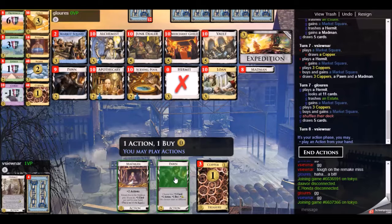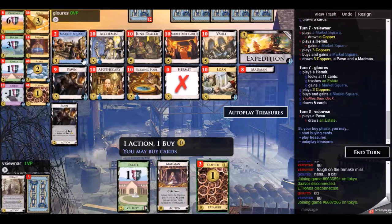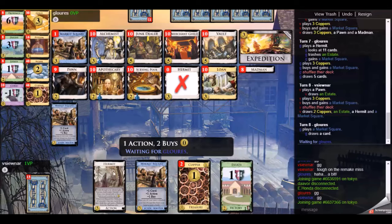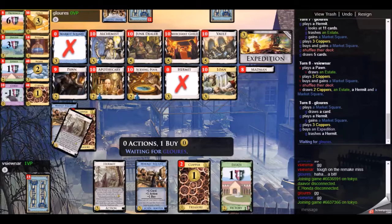That isn't going to happen because we both don't have enough resources to do the full thing. I took some of the hermits and the market squares, so neither of us can do the full combo, but it'll be very interesting to see what we can pull off. We're very close to the end of the game now. My opponent gains the last market square and buys an expedition.